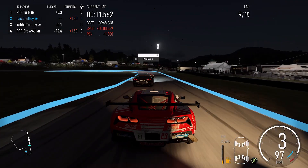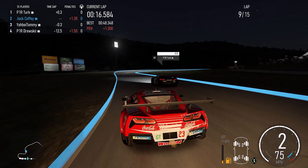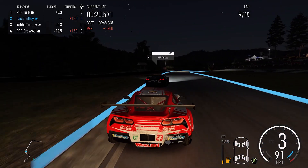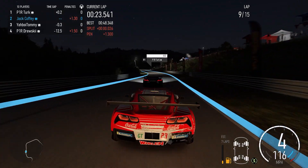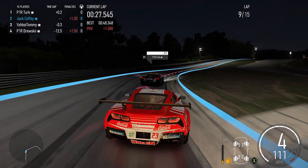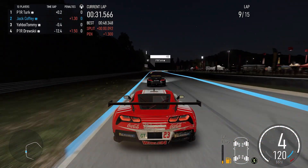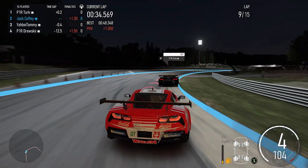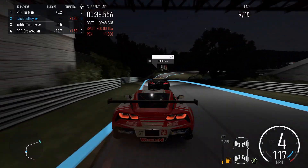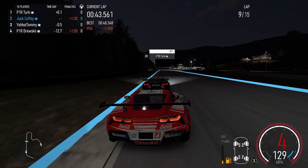Now we've got to try and get back by Turk again, and it's not going to be easy — he does not want to make it easy. Me and Turk do not like it when the other one wins, so we're definitely going to push for this. One thing I'll mention: Turk was hosting pop-up lobbies where the winner picks the track using the GT lobbies. If that sounds interesting to you, hop into the Discord — links are below — and come race with us. We need people to race with us all the time; the more people that join, the more events we can do like this.